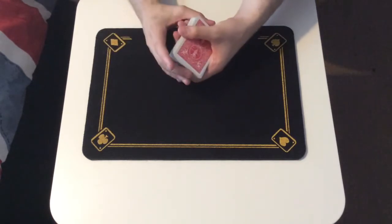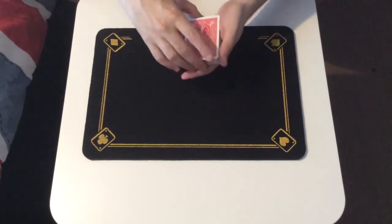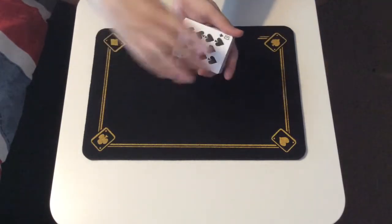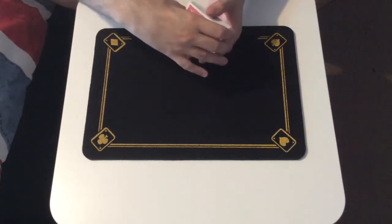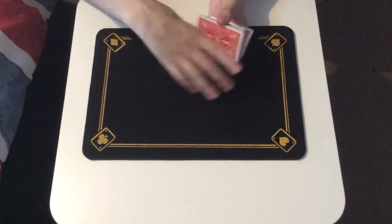So what I'm going to do first, I'm just going to give the cards a shuffle. There we go, that should do it. Now to save time, let's go for the top card — Ten of Spades. Remember this everyone, today's card is the Ten of Spades. Now, I'm going to bury the card in the deck. Hence the name Buried Treasure.